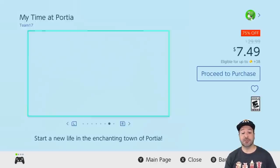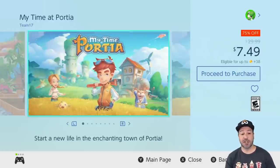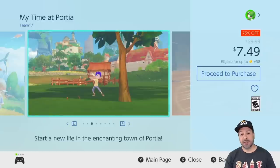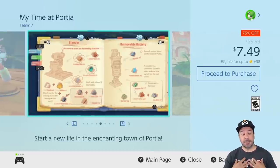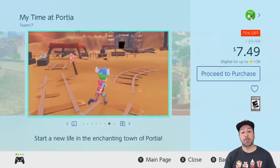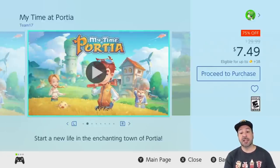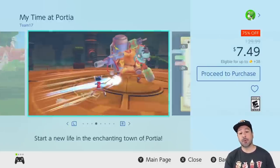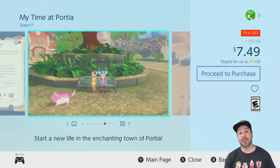Next is My Time at Portia, currently 75% off at $7.49. Imagine Animal Crossing with a competitive twist and a little dungeon crawling thrown in — that's My Time at Portia. Personally I was way more into this game than Animal Crossing; I need competitive objectives to keep me engaged. At its original $30 price point it felt a bit expensive on the eShop, which is why it's so great you can now pick it up for $7.49. This is really an amazing game at this price.